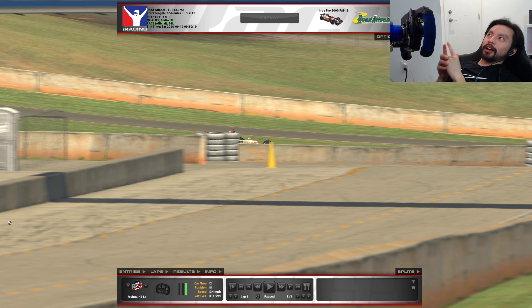Hey everyone, I was asked during my recent stream at the Road Atlanta race for the Indy Pro 2000 PM18 to do a track guide for how I do my race and what kind of setup I use. I actually just run the default setup on iRacing — they give you different setups for high, low, and medium downforce. I run the low downforce setup at Road Atlanta and just knock up the wings to keep the balance just right. I think I got A2 and A4 for front and rear, and that's the only adjustment I've done to the base setup.